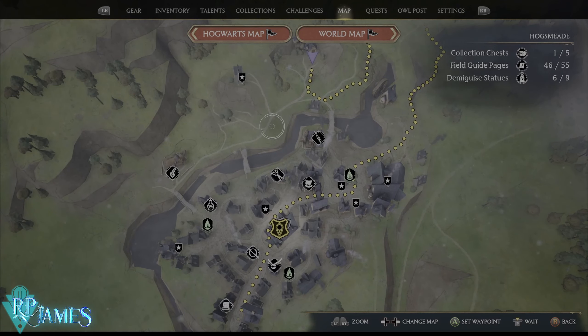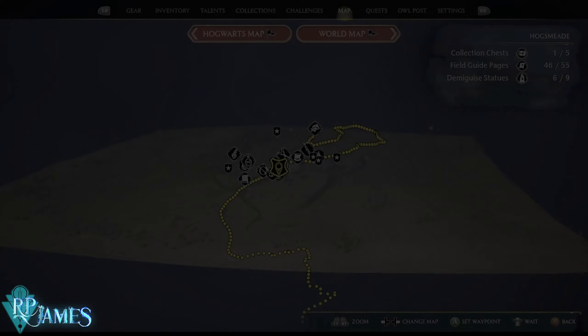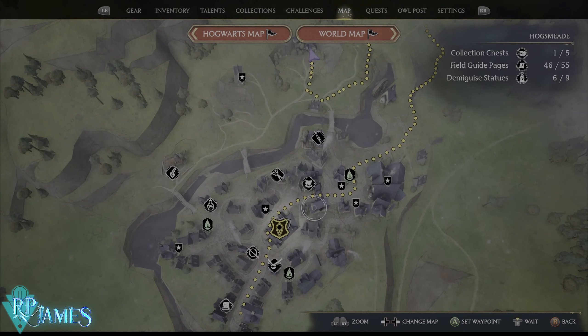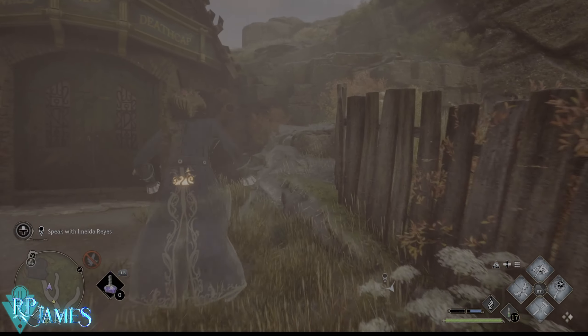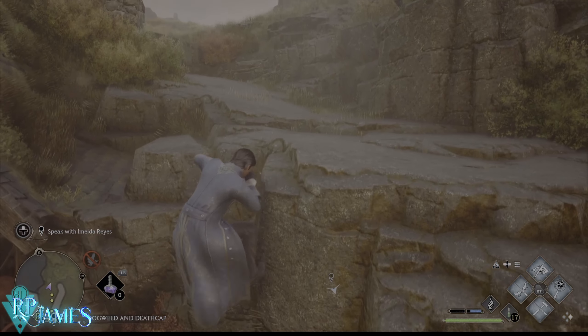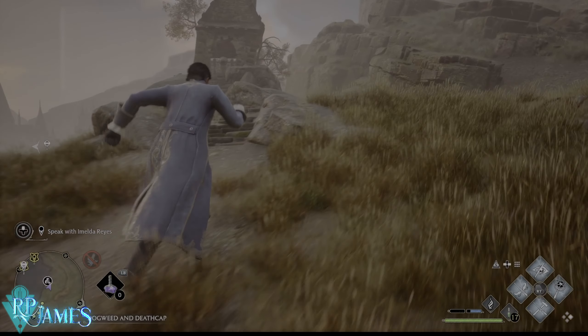The reason for that is very simple. What we're going to be doing right now is gathering chests. Right now, where I am, it's Hogsmeade. I am over here at the Dogweed and Deathcap. And basically, up here, we have one of the chests that we are looking for — just right up here.